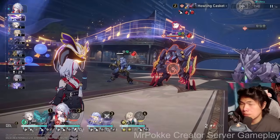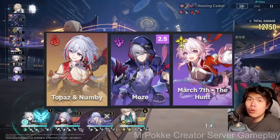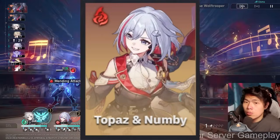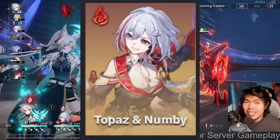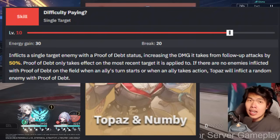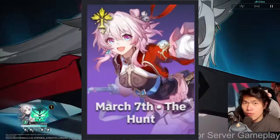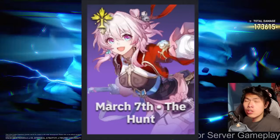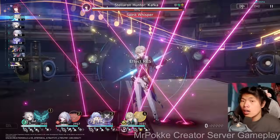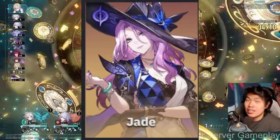For the secondary DPS slot: Topaz is best in slot, followed by Moze, followed by March 7th. Topaz allows Fei Xiao's ultimate to benefit from her insane 50% follow-up damage vulnerability, and Topaz also benefits greatly from Aventurine letting Numby take more actions. If you don't have Topaz, March 7th is a very nice alternative for stack generation. Damage-wise, March 7th (Xiao) provides 60% crit damage for Fei Xiao, but that's not as impactful as Topaz's 50% vulnerability. You could also consider E1 Jade, especially in Pure Fiction, given the number of attacks Fei Xiao launches in a single turn.